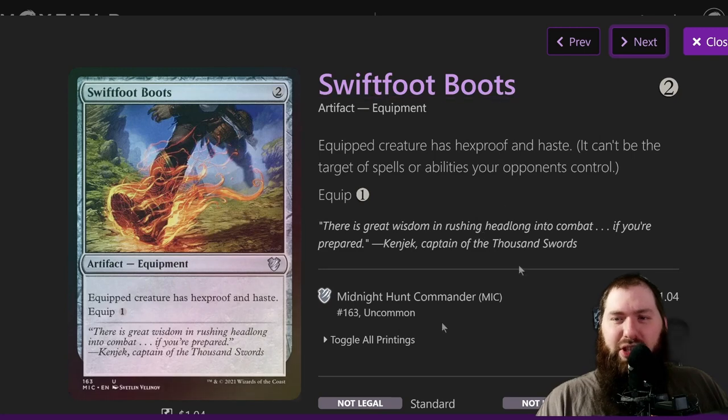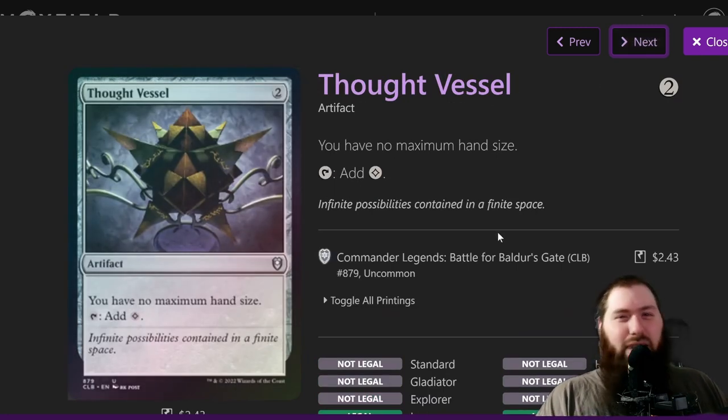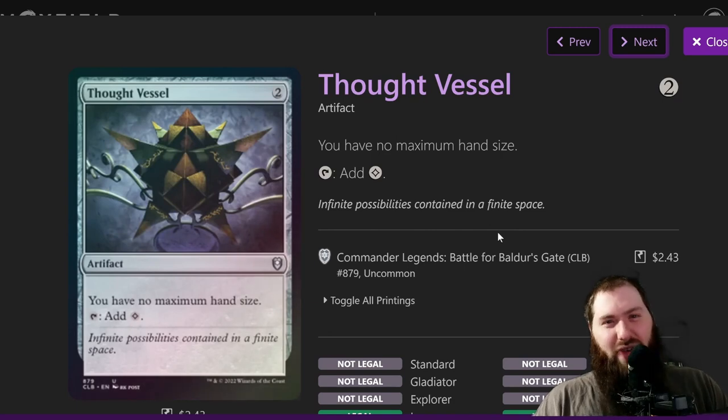Sol Ring is another mana rock. Swiftfoot Boots mainly protects your commander — I really wouldn't put it on anything else. Volo hasn't gotten removed that often; in six games including two as a sub he died twice total. I don't know if it's because he's off people's radar — basically by the time they realize you're getting so much value they see you drawing like 10 cards a turn.